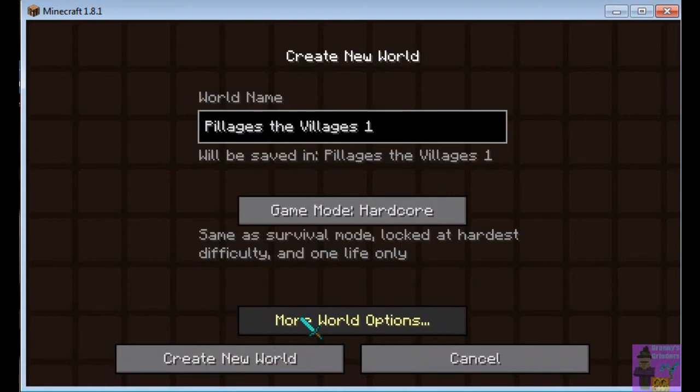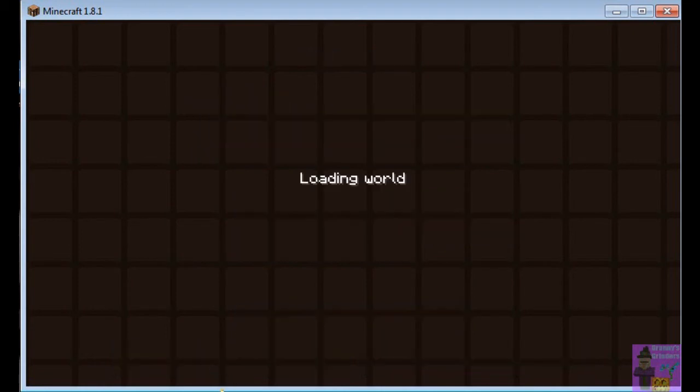Go back, hit the Done button, go back and make sure it's set to hardcore, then load the world. There's plenty of food around, there's a good village real close by, and there's iron and stuff in the chests.